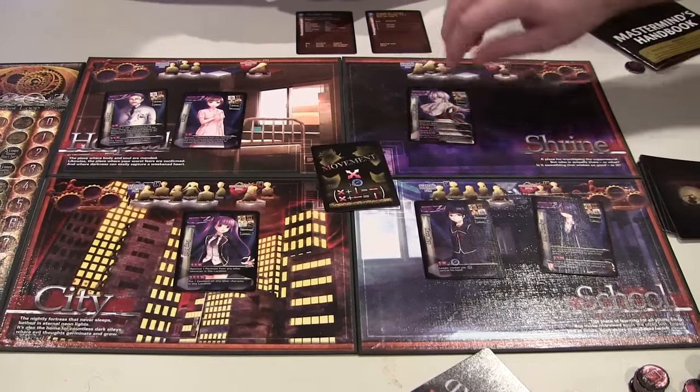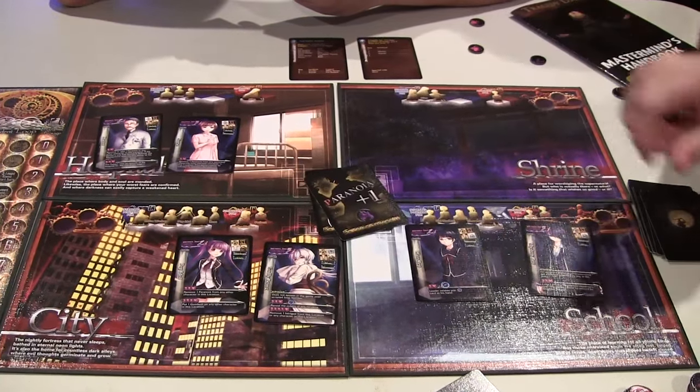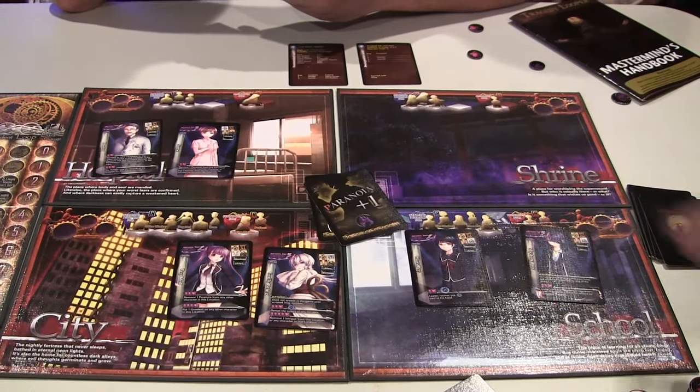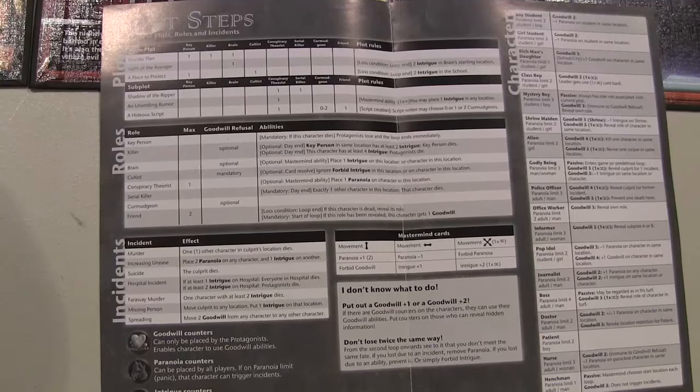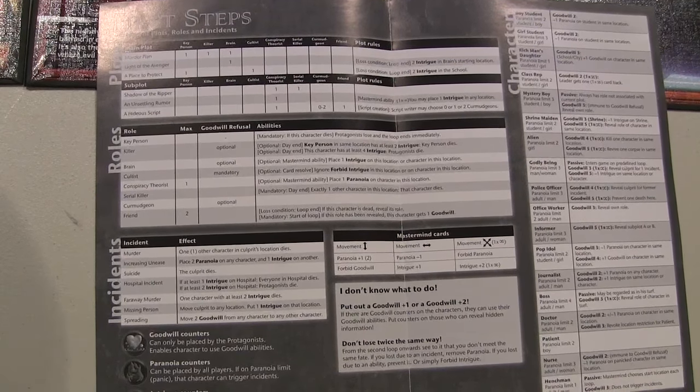Each loop consists of several days. In each day, the mastermind moves characters and triggers events, after which the protagonists move characters as well. After each day's events play out, the protagonists try to use these events as evidence to figure out what scenario is happening. Because it's so likely that they're going to lose a given time loop, the important thing is to find out what circumstances lead to them losing that loop to try to prevent it next time. If the mastermind can stay ahead of the game, adding in new wrinkles with each time loop, then they win. But if the protagonists are quick on their feet and manage to avoid all the plots, then they can win. However, there are a lot of plots and characters that could work for different scenarios, so it can get a little bit overwhelming at first.